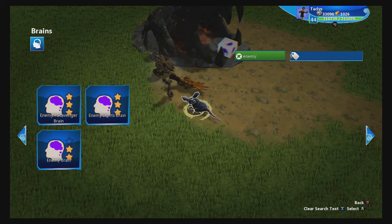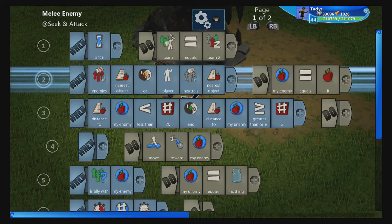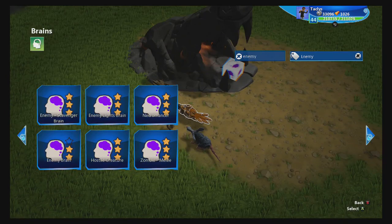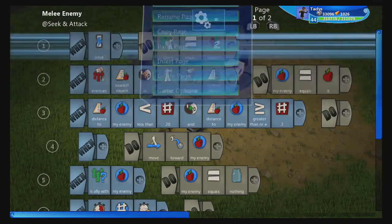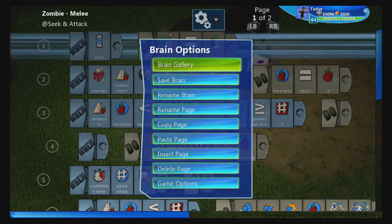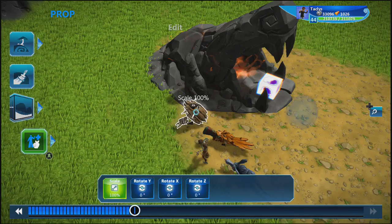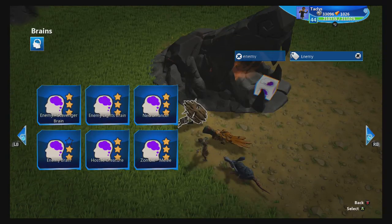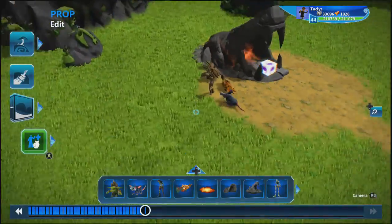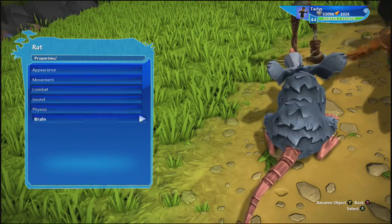Let's also do a goblin scavenger. Next, I'm going to change out all these brains so they're all enemy brains — rat is an enemy brain, bird is an enemy brain, zombie is an enemy brain. I'm doing this because not all of these are enemies by default, like the rat and the bird. So I'm just changing them so they're all using the same enemy brain.